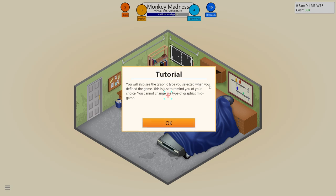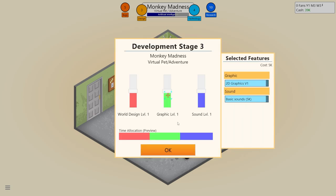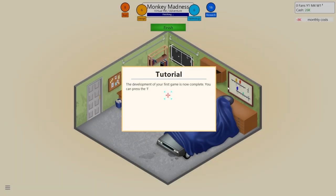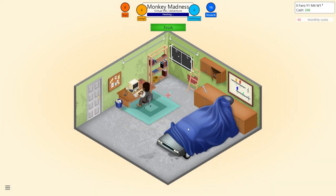Selecting additional features makes the game generally better but increases cost. The graphics type you selected when defining the game is shown as a reminder - you cannot change graphics type mid-game. We want basic sounds. Graphics and sound research going up. Monthly cost - 8K. The development of the first game is now complete. You can press finish to publish, but only once you've fixed the majority of bugs - releasing with bugs can severely affect your rating.